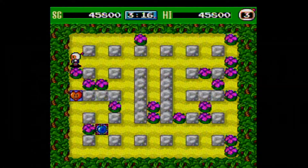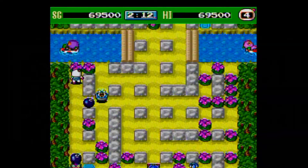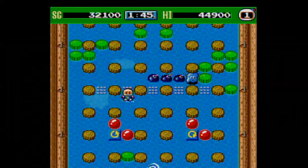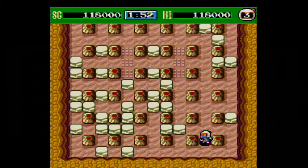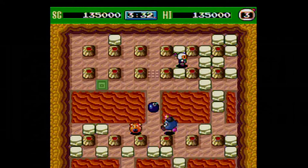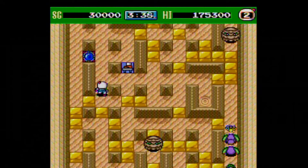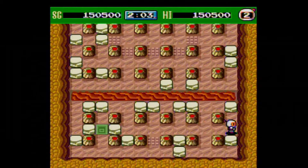New power-ups are introduced in Bomberman 93. Picking up a heart protects you from one hit by an enemy, projectile, or blast. Blind Bombs gives Bomberman the ability to lay out a full line of bombs by tapping the button twice. The number of bombs released is dependent on the number of extra bombs you've picked up and whether you are near any soft blocks or walls. Bomberman can also kick bombs across the screen until they make contact with an enemy or other object, useful for blowing things up from a distance. Grabbing a clock freezes all enemies for 20 seconds. There is also a power-down item — sandals — which reduces your movement speed; you can regain speed by picking up roller skates. In some later stages you can pick up more than one power-up.